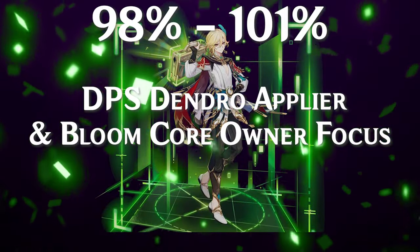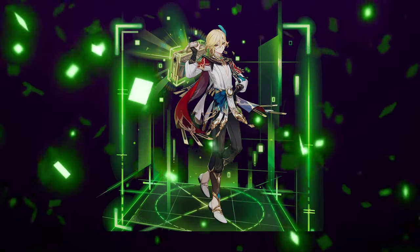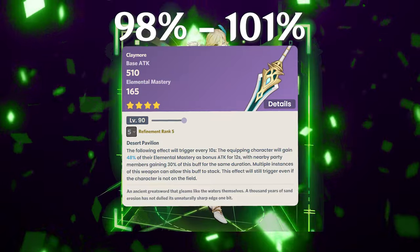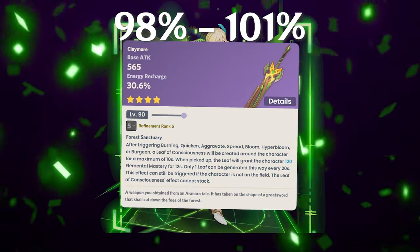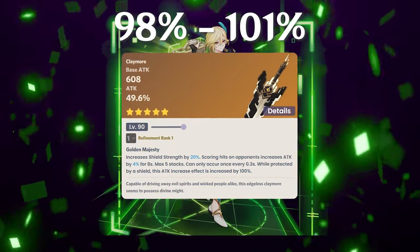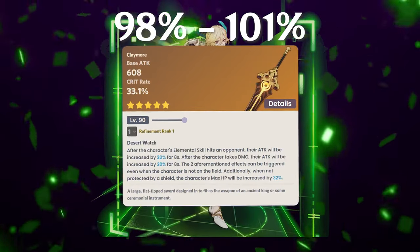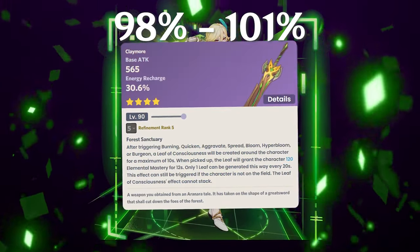In the final Kaveh playstyle — full bloom ownership while driving — most weapons are extremely close together. Weapons falling between 98–101% of the baseline include Nagamasa R1, Aquamarine R1, Serpent Spine R1 with max stacks, Forest Regalia R1, Song of Broken Pines, and Unforged with or without a shield. Redhorn Stonethresher, Beacon of the Reed Sea at 101.9%, Forest Regalia R5 at 101%, and Wolf's Gravestone at 100% also land in this range.